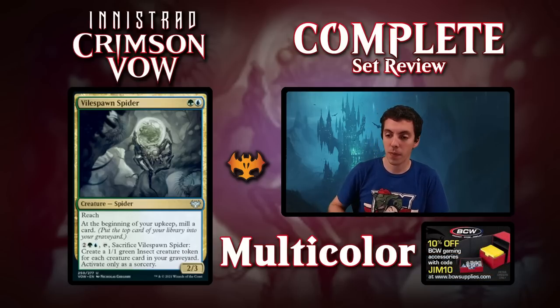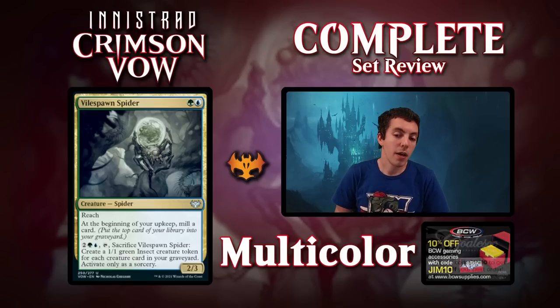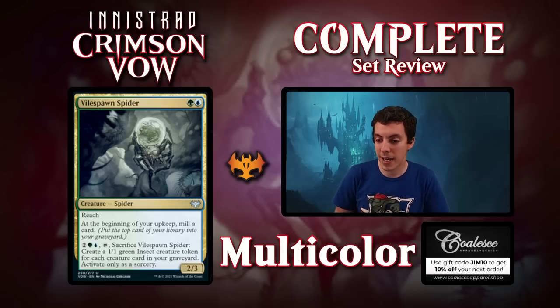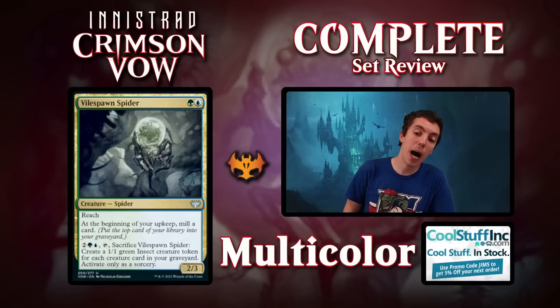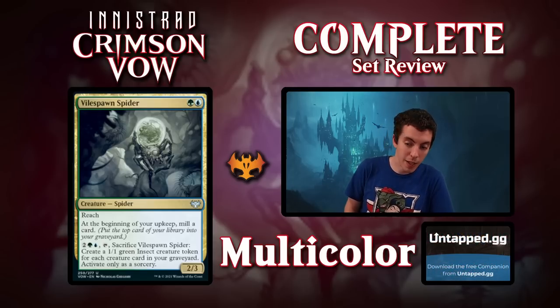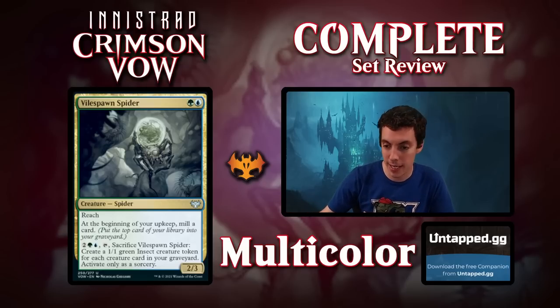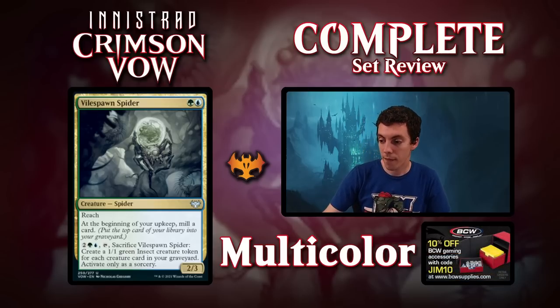My preview card — Vilespawn Spider. A great Limited card here. Blue-Green for a 2-3 with Reach. At the beginning of your upkeep, mill a card. Then you can sacrifice it and pay 4 to make an Insect token for every creature card in your graveyard. Super good card. Honestly bomb Limited card. And then you can see Plague Extracted probably working with it. It's a payoff, it's an enabler, and the rate's pretty good. Very, very solid card. I'm sure I'll play it in Extracted at some point — we'll see if it's good.